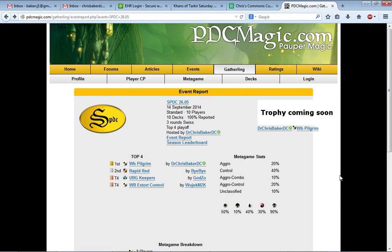Welcome to the Drap Ruby, this is Dr. Chris Baker, DC. Fresh off winning SPDC 26.05 with white-black Pilgrim. Pilgrim is probably the most busted card in the format right now, right before it rotates, before Cons comes out.